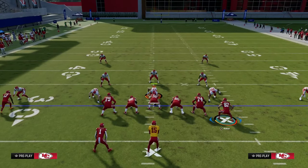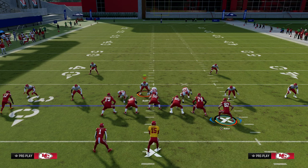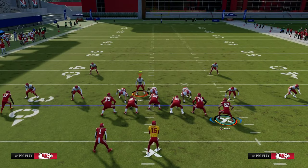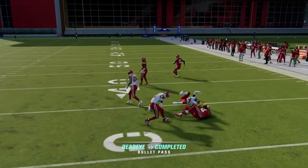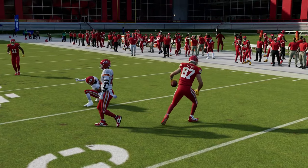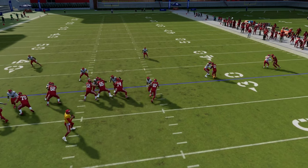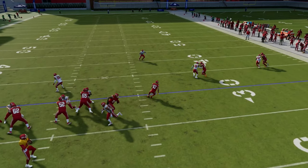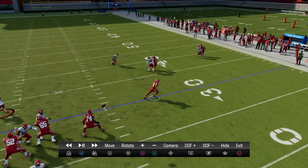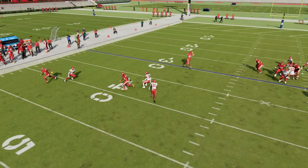I want to show you this really cool setup. Let's say your opponent is going to send some pressure. This is one of the best blitzes in the game — we have a full e-book on this in the Patreon. This is MikeBlitz0. They're going to hover in this gap and try to get the pressure in. What you'll see is that the Titan will chip and then release, and it's really cool how that all worked out.